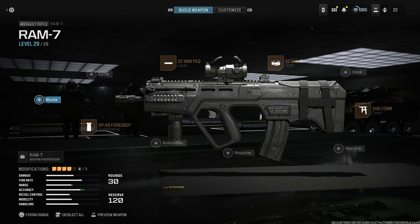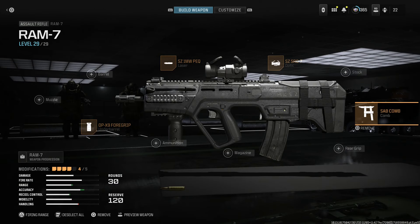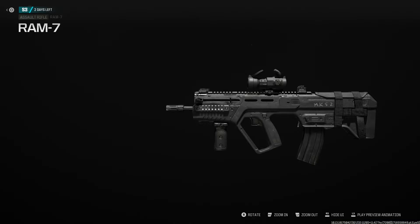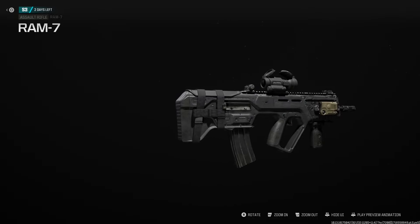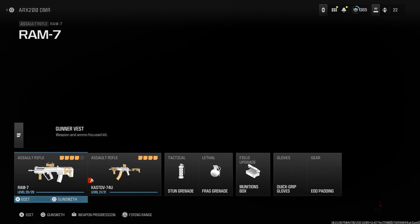Next up, we're going to cover the Ram 7, or the Tavor 21. We're running just the base Ram 7 with a 1 milliwatt PEQ for the correct PEC-15, the Soro 7 for an Aimpoint optic, the Sab Comb just for aesthetic appeal, and the Magpul Vertical Foregrip or OPX9. You can throw in another attachment there if you want. This is our Ram 7 or Tavor 21 — looking really clean. Hopefully they do an aftermarket part for a Tavor 7. It's basically the same model as Modern Warfare 2019.